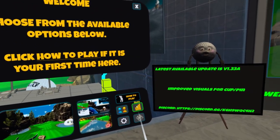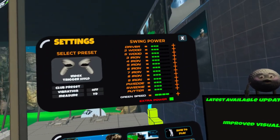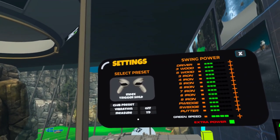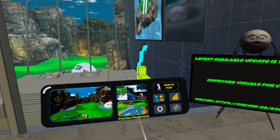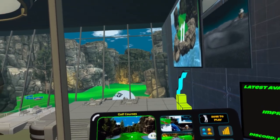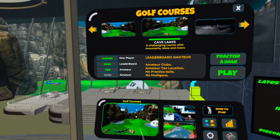Here we go — you've got training, online multiplayer, you can look at your stats, and a whole bunch of settings: index trigger, hold club, preset vibration. You've got practice playground, different driving ranges, and your golf courses, which is the main feature. Let's jump into that.